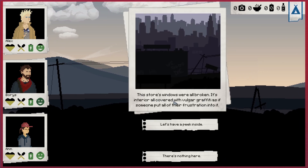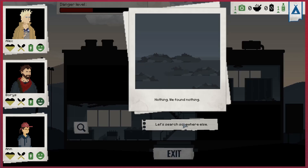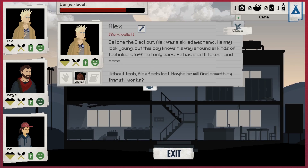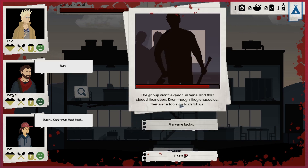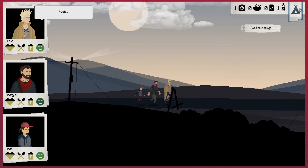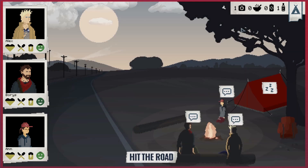Shop windows broken, interiors covered with graffiti as if someone put their frustration there. Let's have a look inside - shelves were broken too. Some mood boosters, medicine, nothing, nothing. A cane - lovely. We can't equip it until we set camp. We had to run through the main door - they didn't expect us here, that slowed them down, but they chased us. We were lucky. We'll set up a quick camp so we can give ourselves the cane - that's his weapon now. Wonderful.